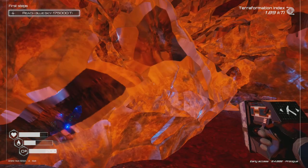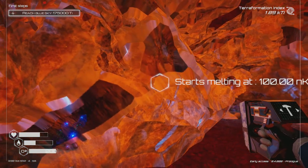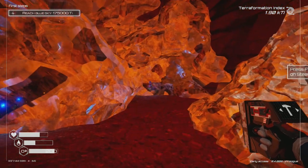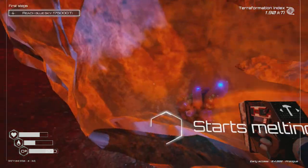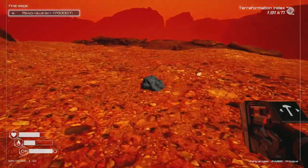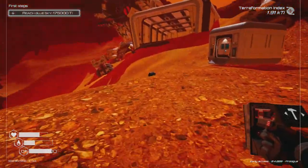There's a lot of resources here. What is that exactly — it starts melting at 100 nK. So that's going to melt once it's at 100 nK. Interesting — that's probably how we get extra resources, different types of resources.